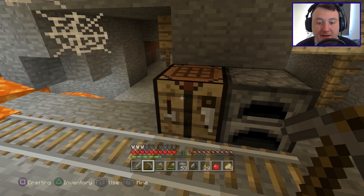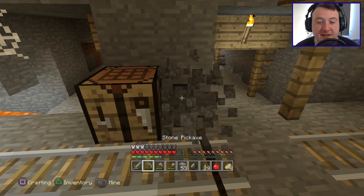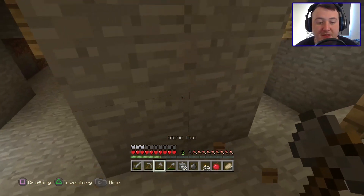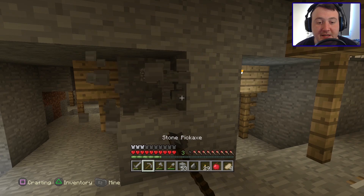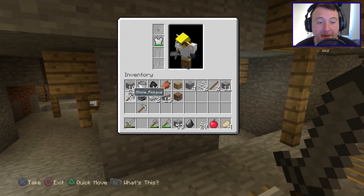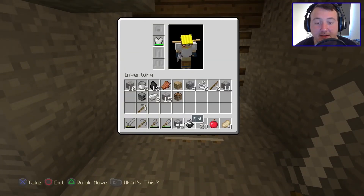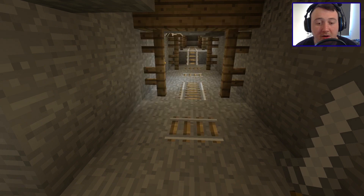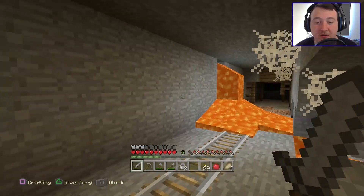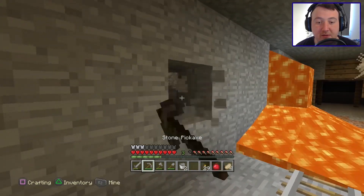Let's make ourselves another stone pickaxe here. Okay, we are good to move on now that we've got these buckets. Let's get them in our hotbar. Now, where is this lava source block? That's what we want to try and get to right now — we want to try and get to this lava source block. I'm worried that if I knock out that block, it's going to spill.